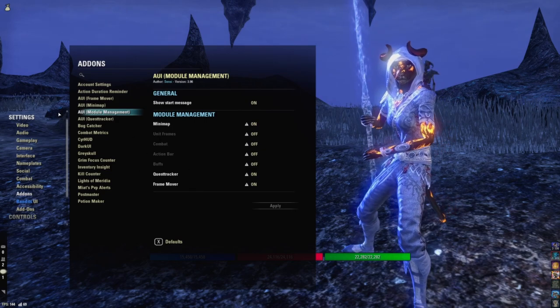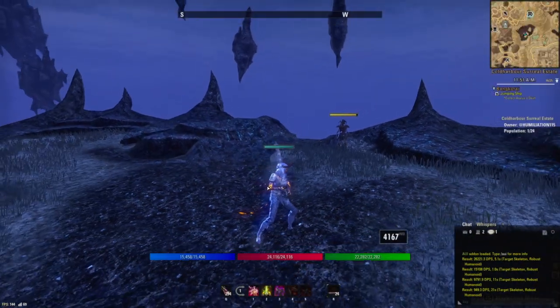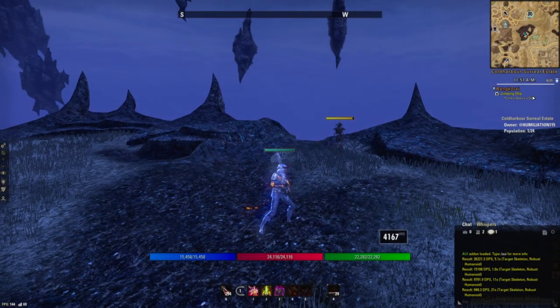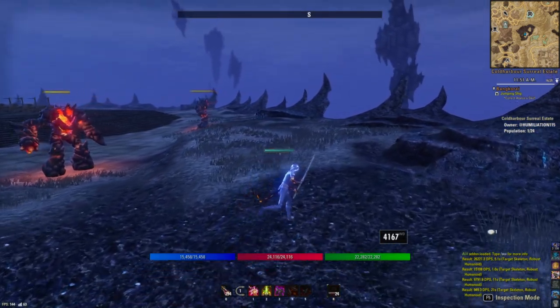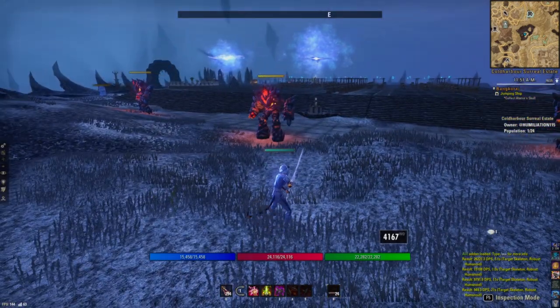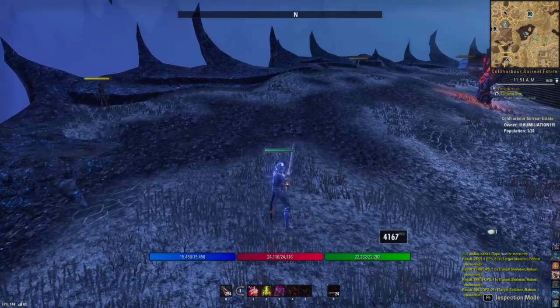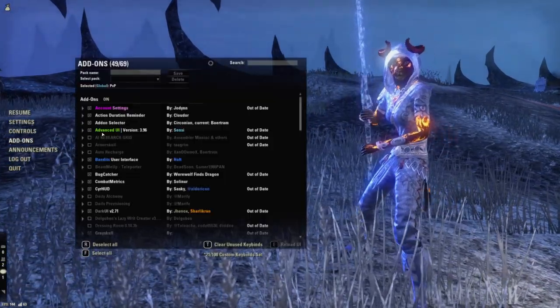That's why I kind of do a mix between Bandit's UI and Advanced UI. I like the minimap from Advanced UI, the quest tracker, and the frame mover. The quest tracker is here and it also displays the time — it just looks very clean and neat. Having the quest display when I'm doing PvE just looks a lot cleaner than the conventional quest tracker.